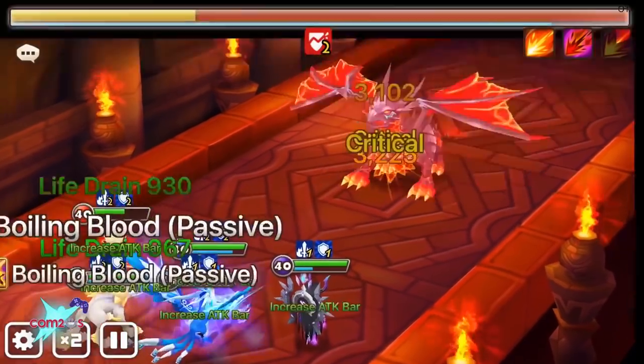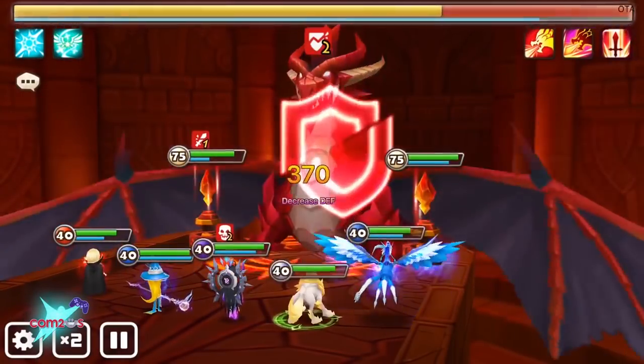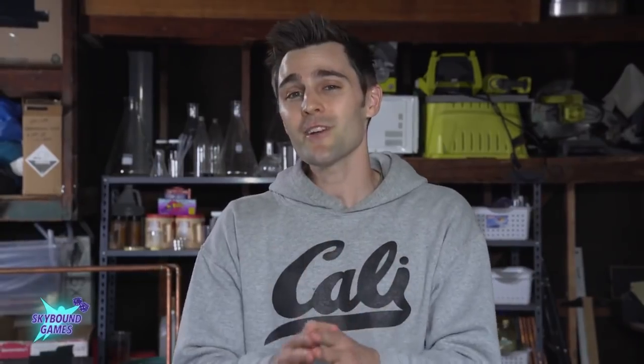Dragons are a huge part of Summoner's War. You can summon them and they are gigantic dungeon bosses. My favorite is Zyros, an awakened fire dragon. But there are all different types — there's fire, water, and wind. And because there's different types of dragon, there's also different colored fire. So we're going to make different colored fire in celebration of all the different types of dragons.